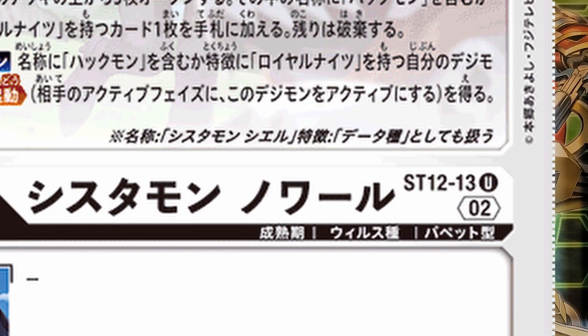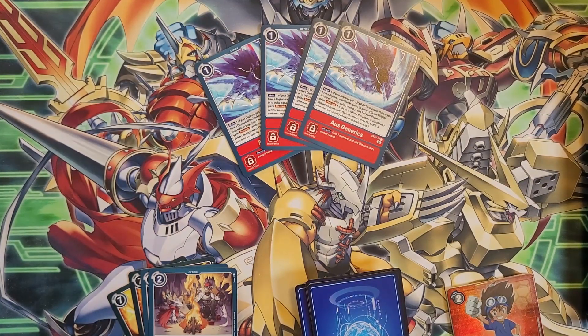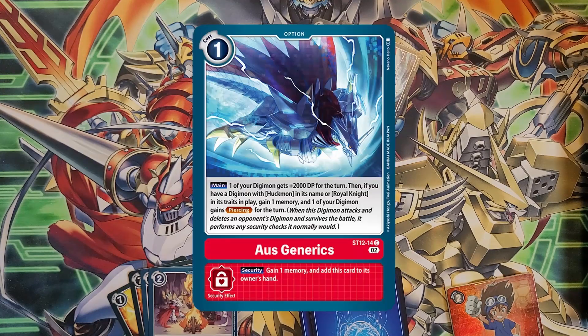This card is the US equivalent of Noir, because Noir is apparently too much for the US market. Interestingly, the Japanese version of Sistermon Noir now has similar text treating it as Sistermon Cl, so Japan is also having to adjust. For options, we have four of — I'll probably pronounce this wrong — Os Generics. It's a one-cost option: one of your digimon gets 2k for the turn.